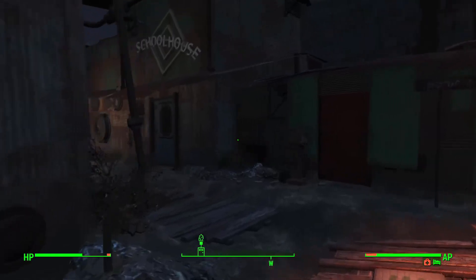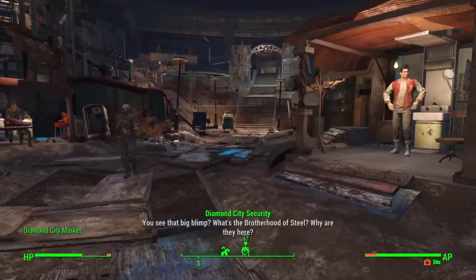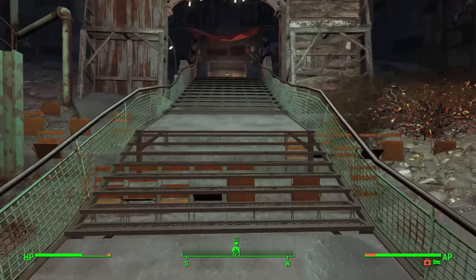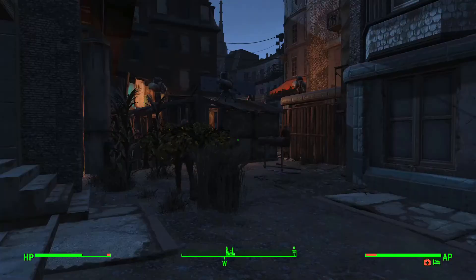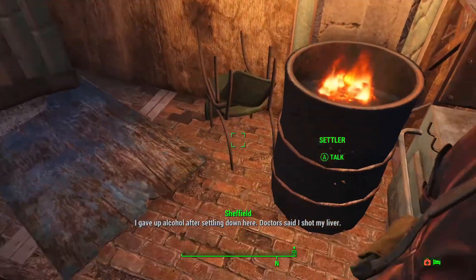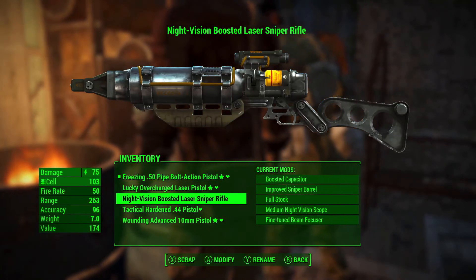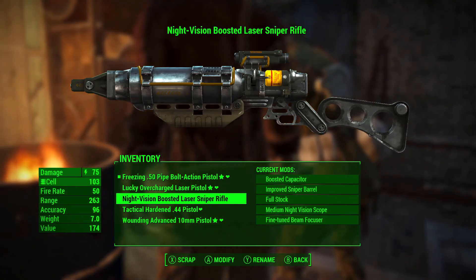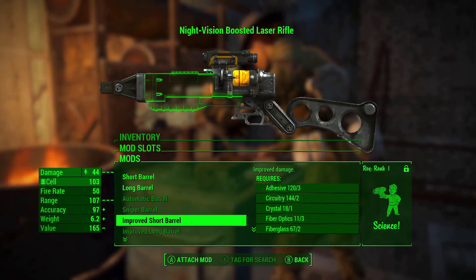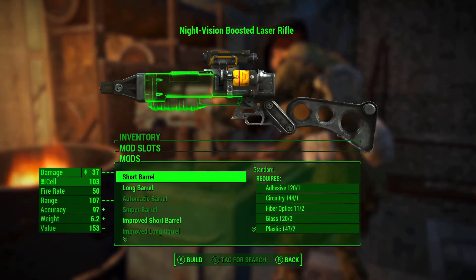Before we head over to Goodneighbor, I want to swing back to Hangman's Alley as I have a lot of food to cook up and I need to work on inventory management as we are flirting with weight capacity. Now that I'm back at Hangman's Alley, I should check out that weapon I picked up from Cricket — the Night Vision Boosted Laser Sniper Rifle. The boosted capacitor I don't really care about, but this improved sniper barrel is about as good as you can get for damage, though it requires Science, which I am super far away from.